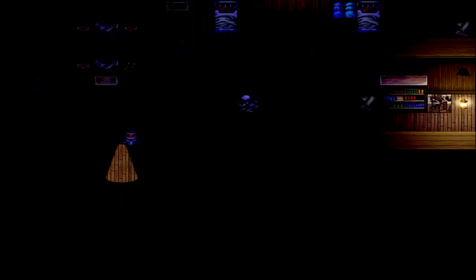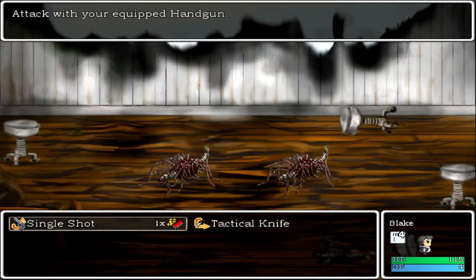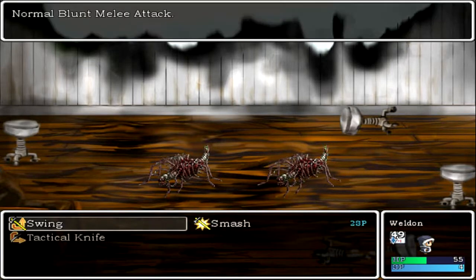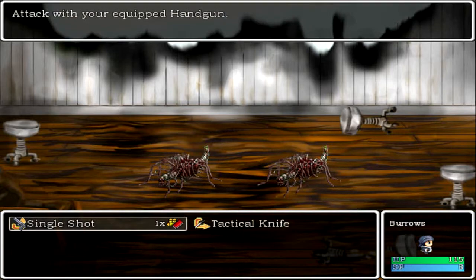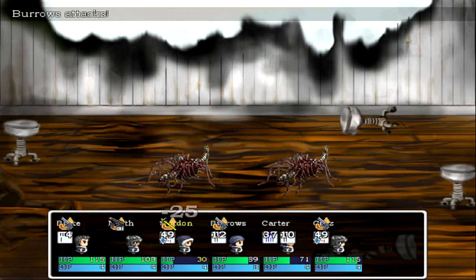Oh, I thought I saw something — never mind. It looks like there's a little skull blocking my path, there's two of them — not as bad. I can do a spray shot or just single shot. Yeah, the spray shot is pretty inaccurate so I'm not going to be using that much, plus it uses twice as much ammo. Just attacking my engineer.